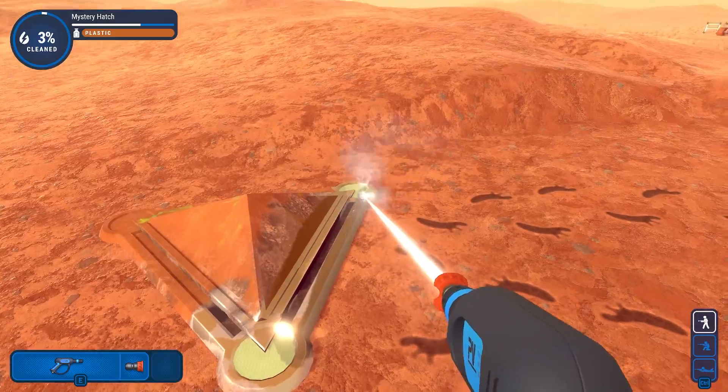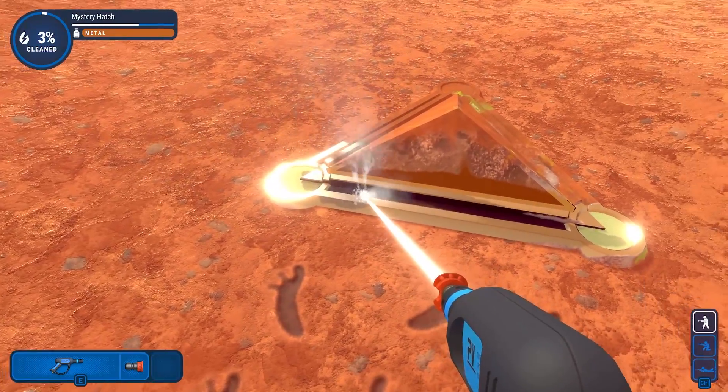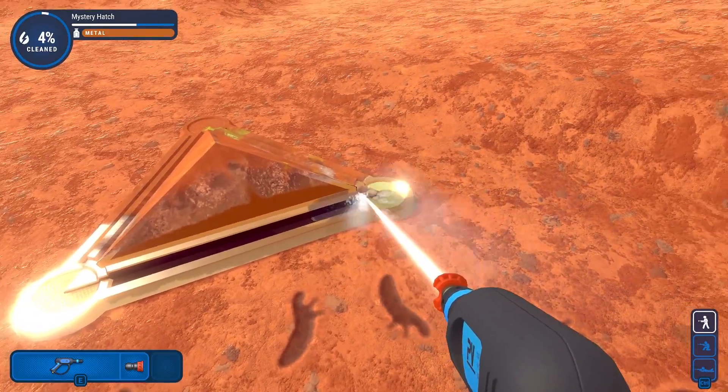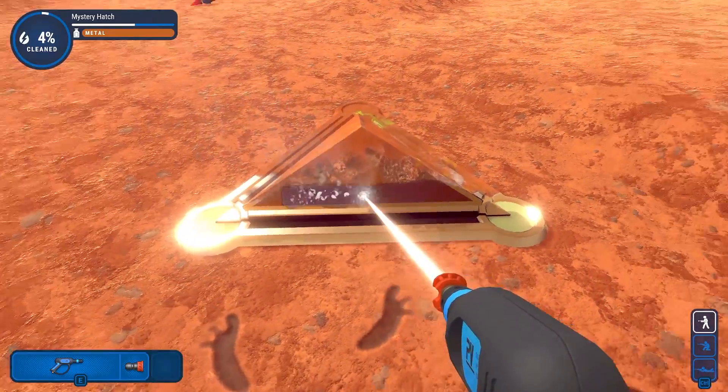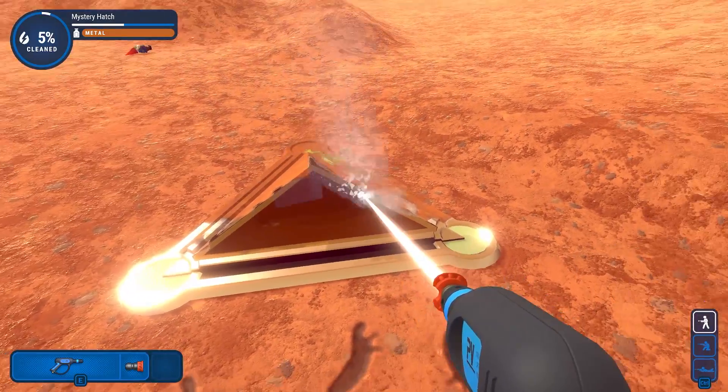It's not really how pressure washing works in the real world, but that's why it's a game. The amount of pressure it'd take to knock off rust, it wouldn't maintain its original paint — even though I don't think this is paint; it's probably just copper or something like that.